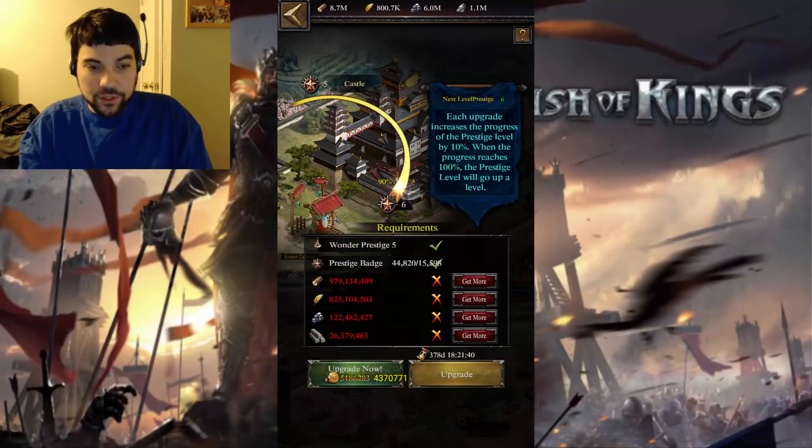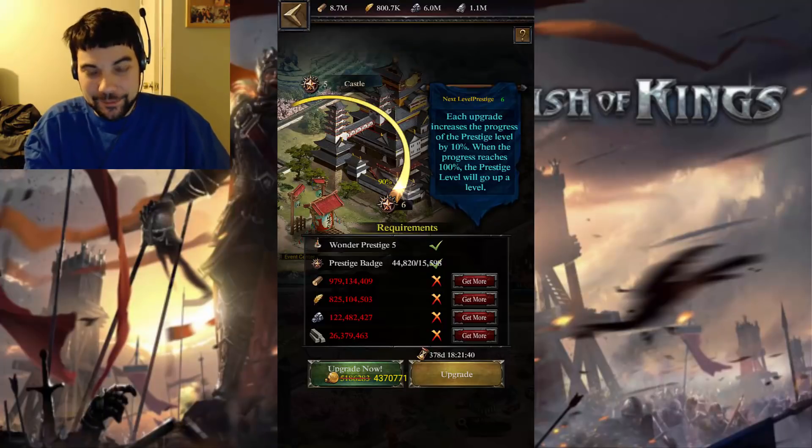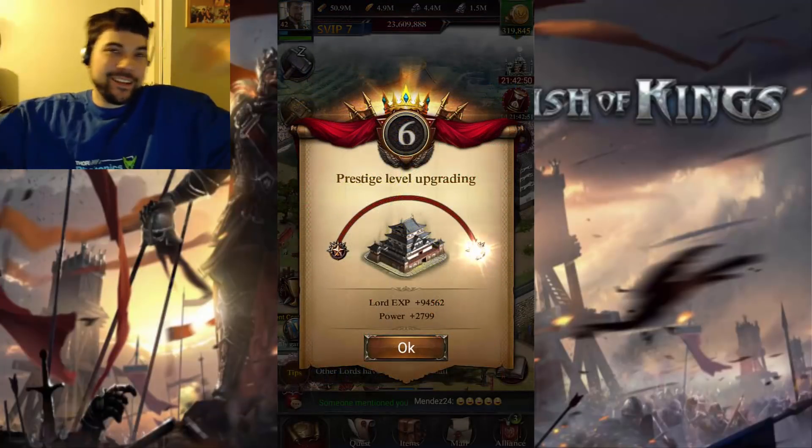Once you get there, you have to do the last one — 15,000 badges, over a year's worth of time if you don't have the speed ups, and all those resources. And then at the end of that, you get your Prestige 6 castle.